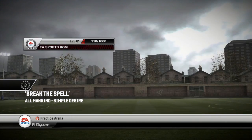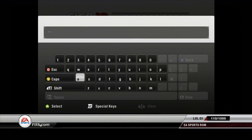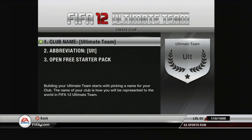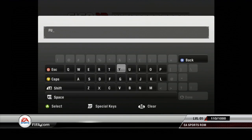Starting your Ultimate Team is very easy. It may seem complicated, but trust me, it's not. Let's begin by creating a club name. Your club name should be between 4 and 16 characters long. It's important that you don't mess about here and name it after your mum's dog or something, because if you're not happy with it, you won't be able to change it later. So be careful.